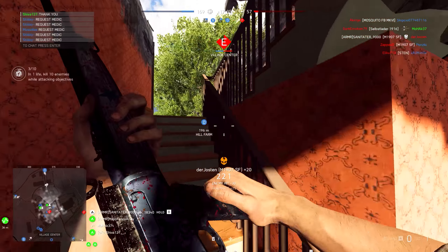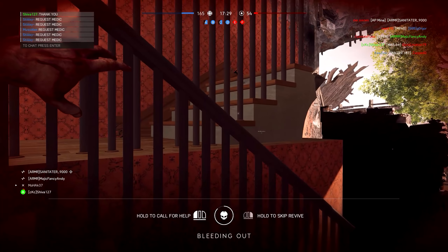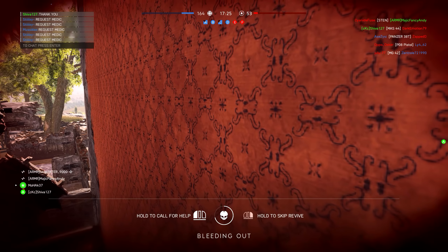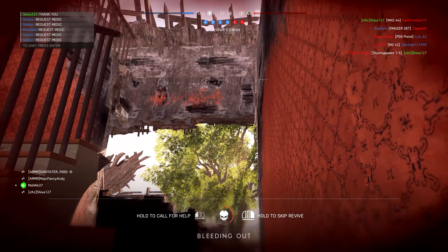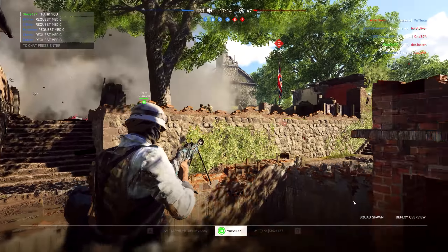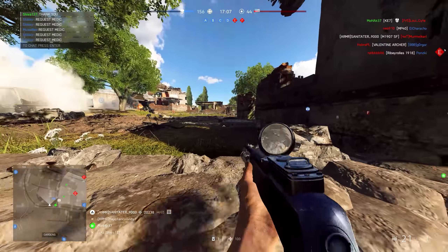Vehicle spawning has been altered. On larger maps, spawning in a tank meant a very long drive into battle. DICE have now added movable tank spawn positions, meaning you should spawn closer to where infantry spawns. It's an interesting mechanic — potentially tricky since you don't know where enemies are — but it's definitely good on maps where you'd otherwise drive for five minutes to reach the action.